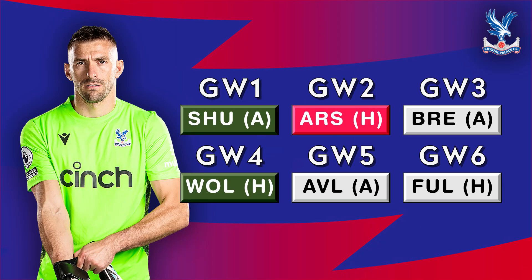Palace have got the third best defensive fixtures. They've only got two greens, but they have only got one red. Their easy fixture is dark green, which is the best we can get from a defensive perspective, and at least they don't have any dark red fixtures. The game hasn't launched yet so I'm not sure about the prices, but they would need to be quite cheap to get into a starting defence. I might even have one on the bench.